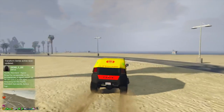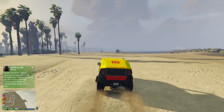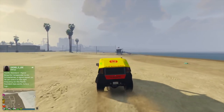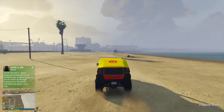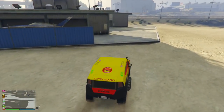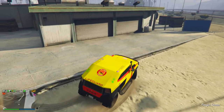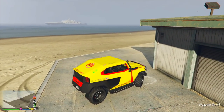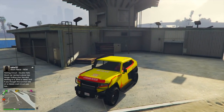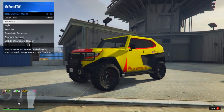Another thing that bothers me with the Kniss Free Crawler is what I think is a lost opportunity. This thing has two tow hooks on the front with the ability to tow something out, but there should have been something on the back as well. This would have been a lost opportunity to tow boats or the anti-aircraft trailer — really cool for Snapmatics, roleplay, or anything like that. But you cannot do that with this vehicle. Also, for whatever reason, you can't change the suspension — you'd think in an off-road vehicle like this you'd be able to modify it, but there's no ability to do so.